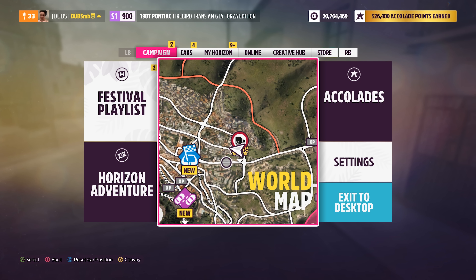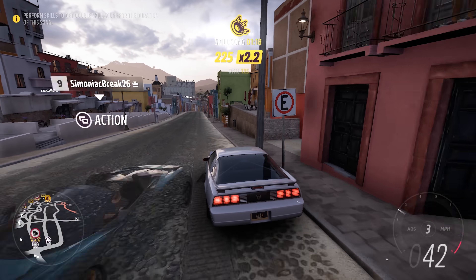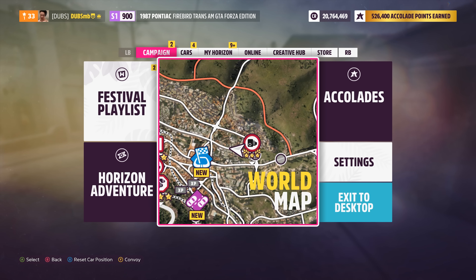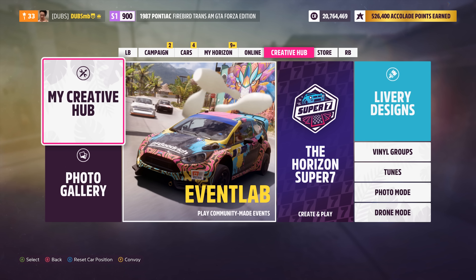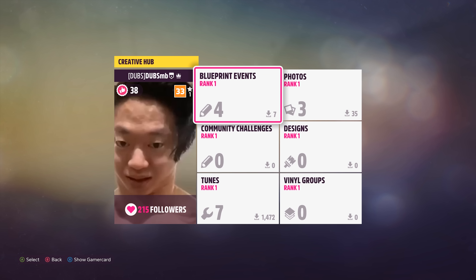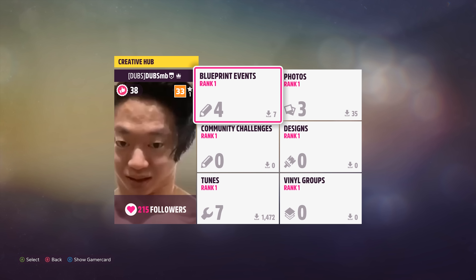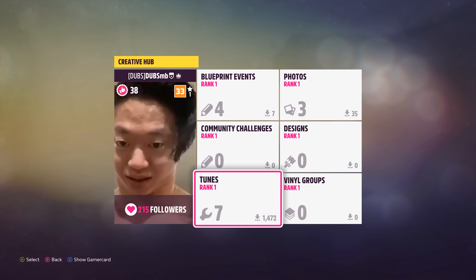The more you play the game, the more you get the hang of it, and it's pretty easy to understand. That is pretty much it with the whole leveling system. The Creator Hub — if you share tunes or designs, people will download them. I actually have 1,400 downloads already on this account, which is crazy. You have a rank here as well, and you'll rank up. I'm not sure exactly what you get for ranking up — in Horizon 4 I think you could sell cars for a higher price, but at the moment it doesn't look like you get anything specific.